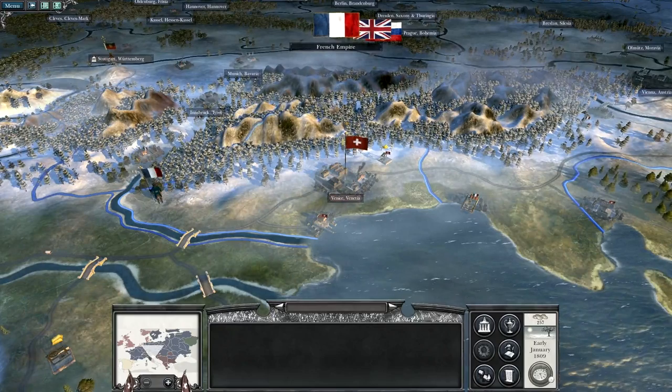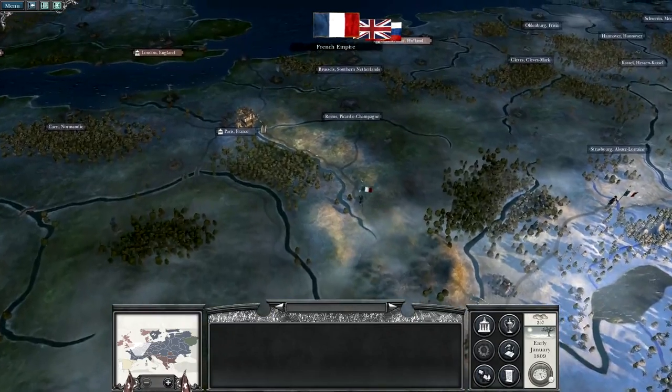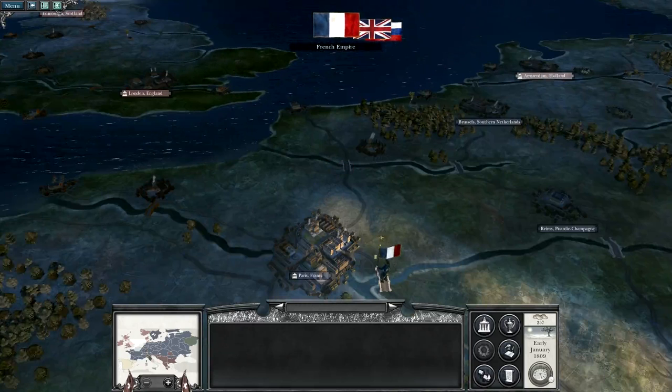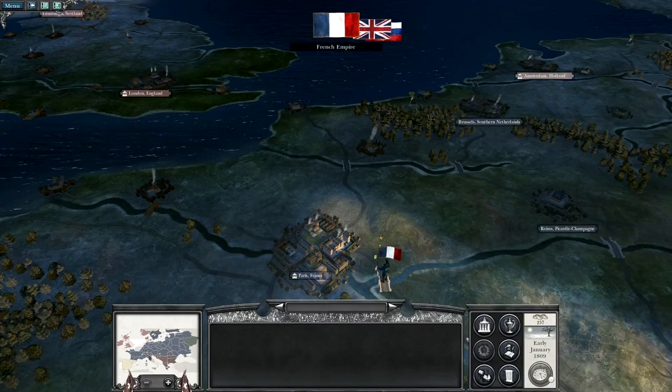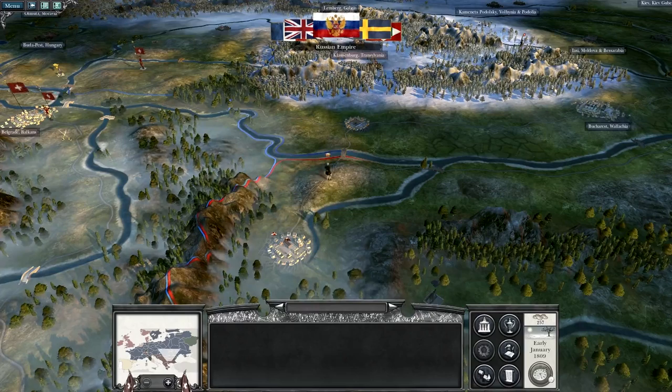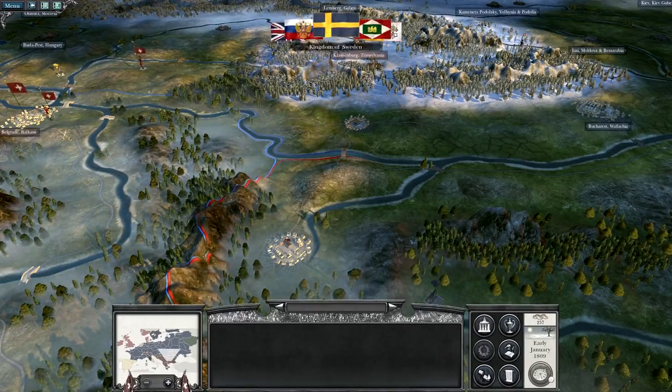Let me know in the comment section if you think this is a good plan — to go for Naples, go for Sardinia and Sicily, go for all three of them after I've taken Istanbul. It should give me a decent amount of territory in the Mediterranean and a strong southern border to the French.